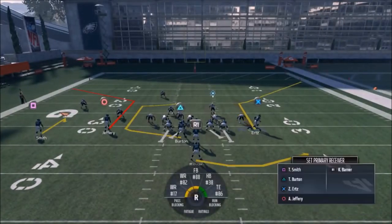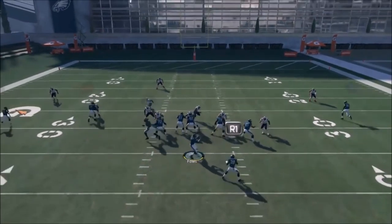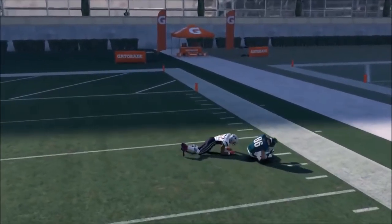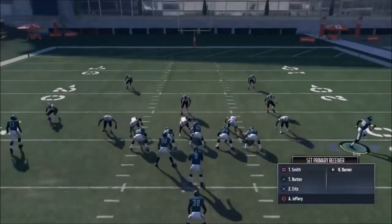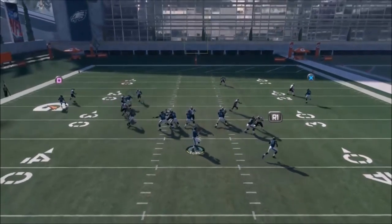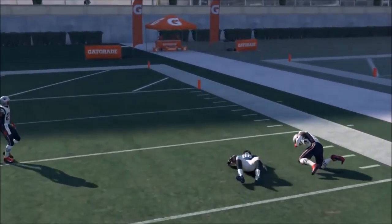If it's man coverage, it won't cover this. Looks like man — he barely even followed, so this is probably going to get open big time. Wait for that break — that break is what makes it happen. If you throw on the break, he's going to get open. He'll get open against everything but Cover 2. Got another man coverage — Zach Ertz is going to destroy that. Wait for that break — breaking ankles, that's what it's about.